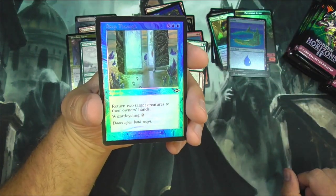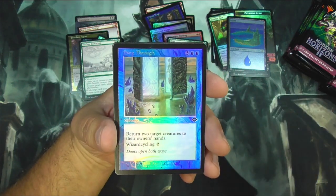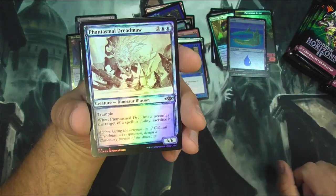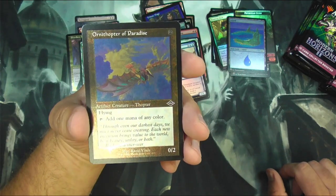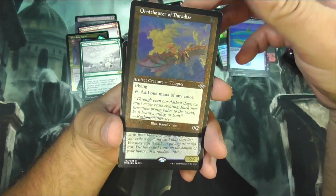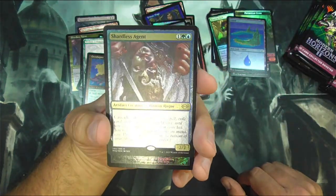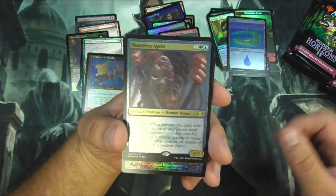Step Through — the font in the foiling old border looks a little bit sketchy, I'd say. Phantasmal Dreadmaw. Ornithopter of Paradise is a cool common — this is probably going to be a popper. I don't know about a staple but definitely playable I would think, so I might scan that one up. We've got another Shardless Agent — this is the Etched Foil. Looks okay actually. It actually really mutes out the art, I think it looks better on camera than it does in person.